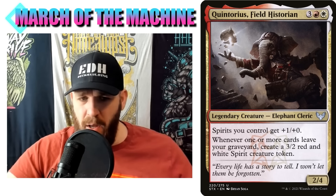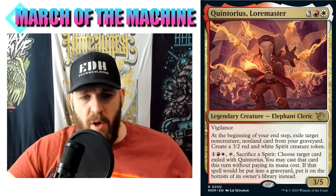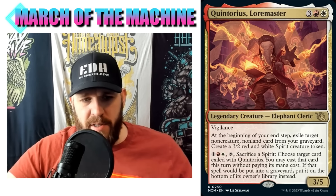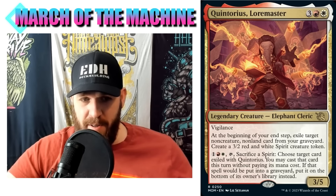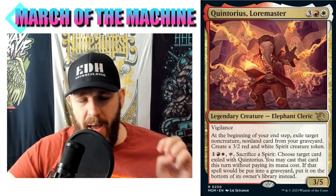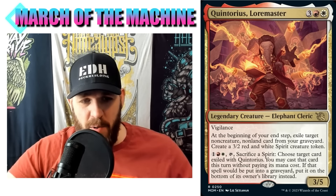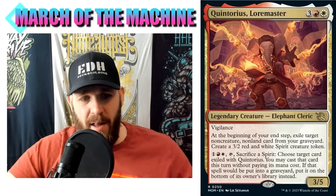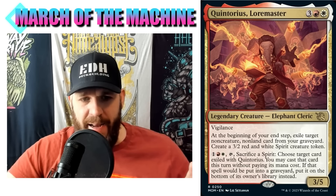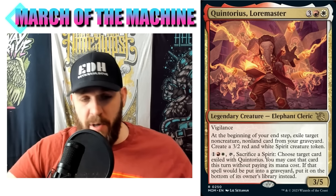I probably want to put a lot of spirits in this deck so I don't have to rely on the first ability to use the second. There are tons of spirits available - going back to Strixhaven, they had a spirit theme in red and white. The original Quintorius could easily slot into this deck to create more spirits and provide a small anthem. We're exiling non-creature, non-land cards from the graveyard, so we can't cast creatures this way, but there are lots of powerful instants and sorceries.